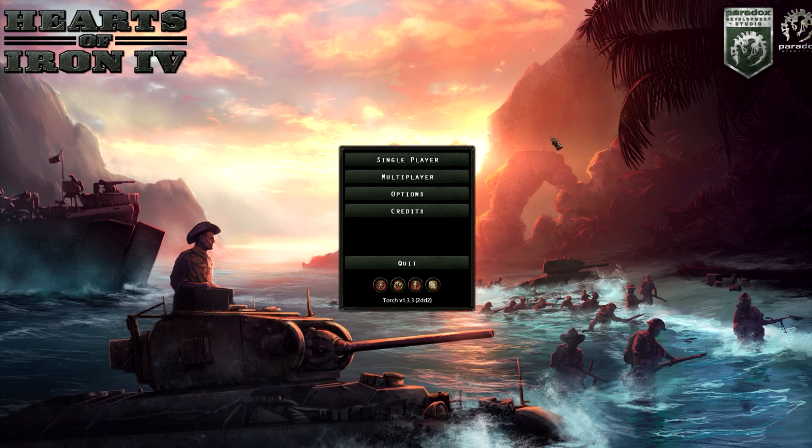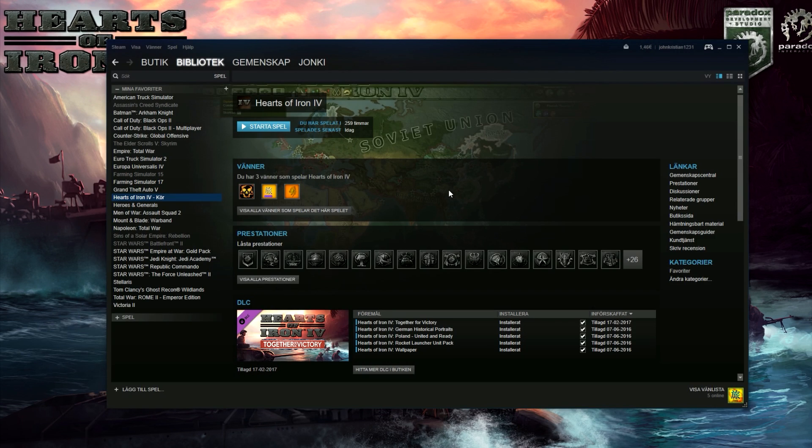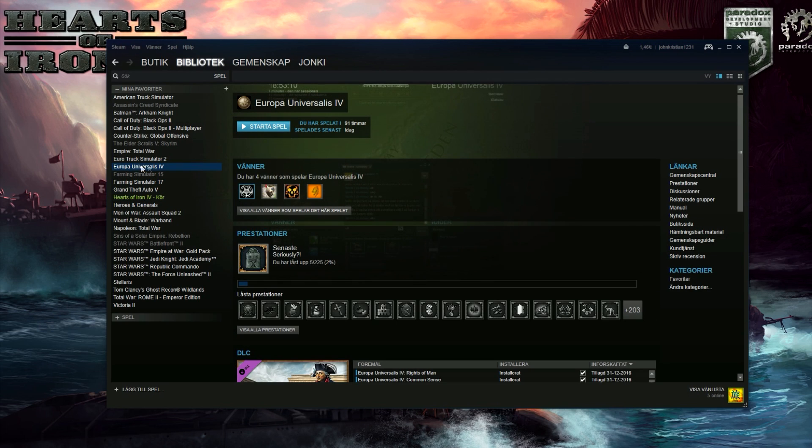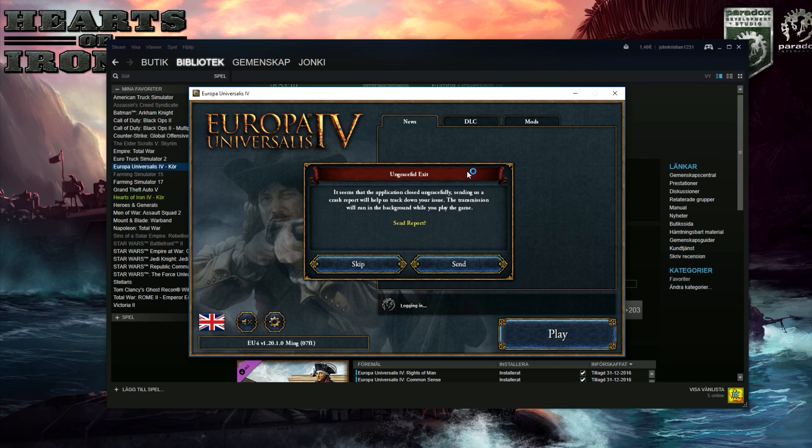Okay, now the game has started. Load up Hearts of Iron — okay. Now we're going to press Alt-Tab right there, and start Europa Universalis. Look here, it should work. And see, the launcher is starting.